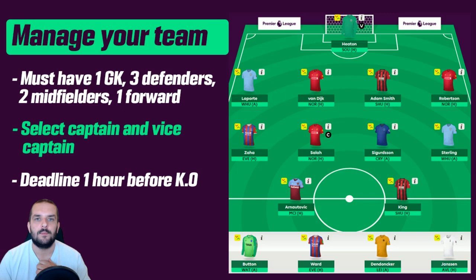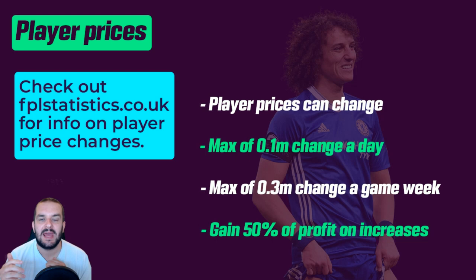Generally, you want to spend the most money on your first 11 and also want two solid captaincy options. For example, I've got Salah and Sterling, so I can captain one of them every week. Squad structure is also important — having expensive players means I can easily swap to another expensive player rather than making lots of changes. That's a bit more of an advanced concept which I'll talk about in other videos.